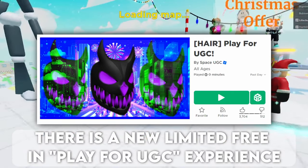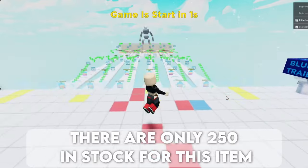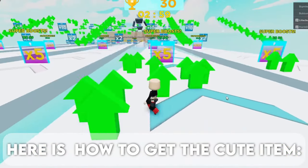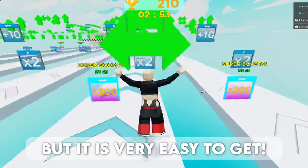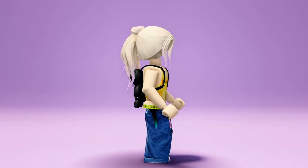There is a new limited free item in the Play for UGC experience. There are only 250 in stock for this item. Here is how to get the cute item: you need 475k points to claim it. Now that may seem like a lot, but it is very easy to get. Here is the cute hair — do you like it? If so, comment below.